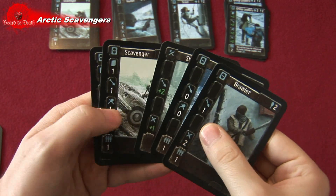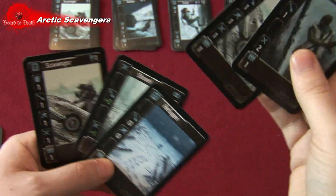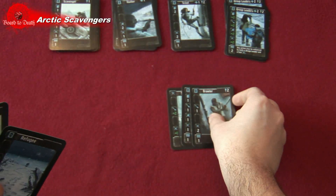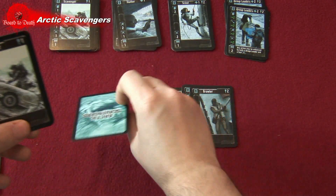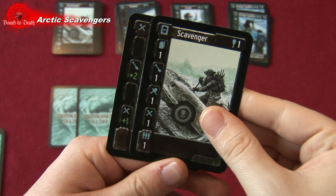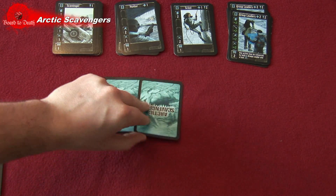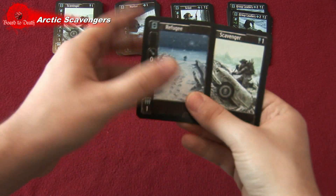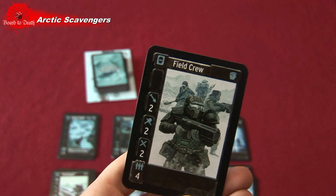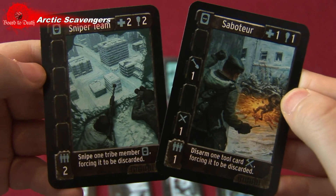Each player plays the cards in their hand to do actions. Each card can be used only once and each action can be done only once — so you can hire one card from the general area, dig for cards in the junkyard, draw cards, and place cards face down for the fighting round. You can also trash cards from your hand into the junkyard. Some cards are add-ons called tools — they must be played with a card that has the matching action to boost that action. Once all players have taken their turn, they reveal their face-down cards, and the player with the most fighting power takes the top contested card. Some cards like the saboteur or sniper team can remove cards from other players' teams, making them weaker.